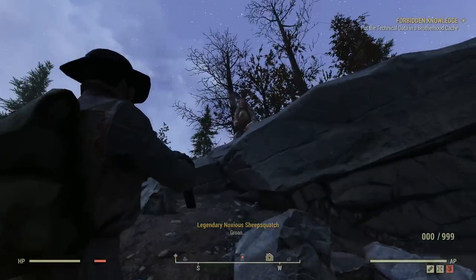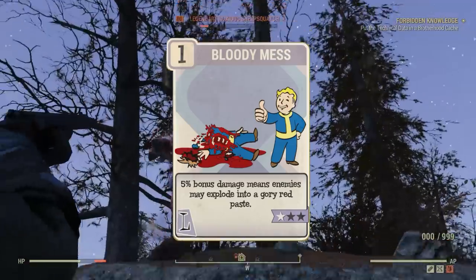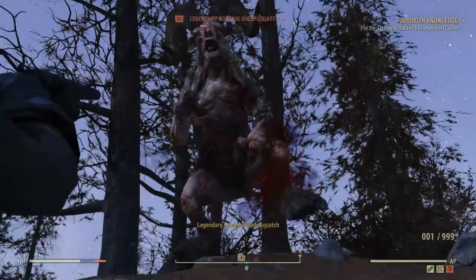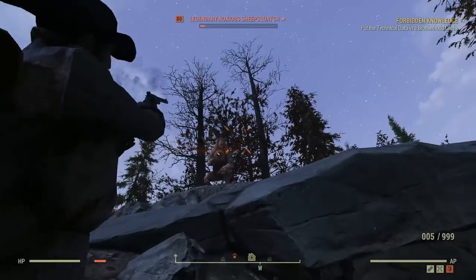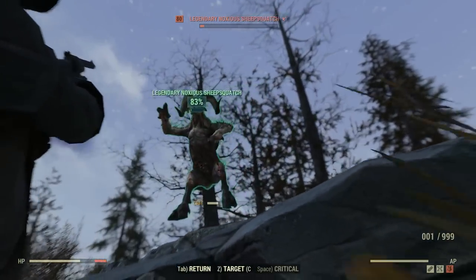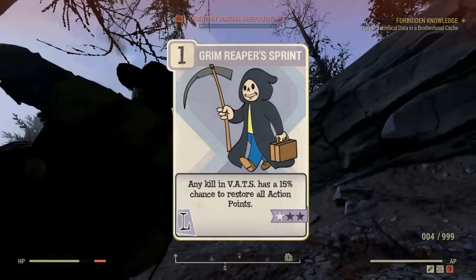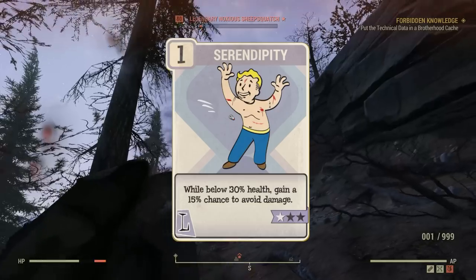The final stat is Luck, and here we have the Bloody Mess perk card. At the maximum rank, you'll be dealing an additional 15% damage with all weapons. This is good for any build, but is particularly helpful for a character like this one who uses multiple weapon types. There are plenty of other Luck perks that can supplement the build: if you're spending most of your time in VATS, go for Grim Reaper's Sprint; if you hate repairing, Luck of the Draw could be more your thing; and if you're struggling to stay alive, go for Serendipity.